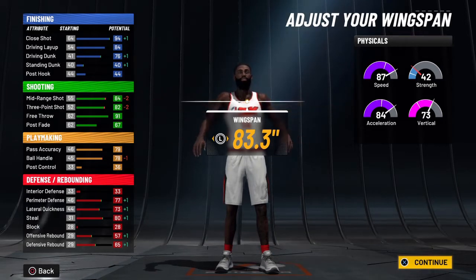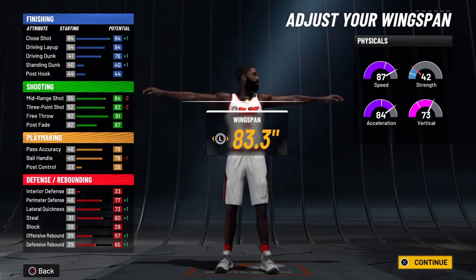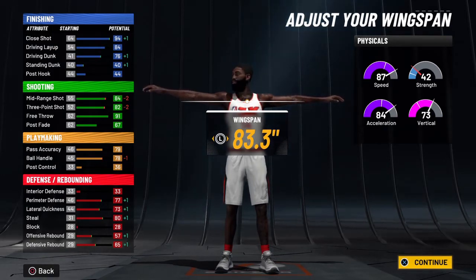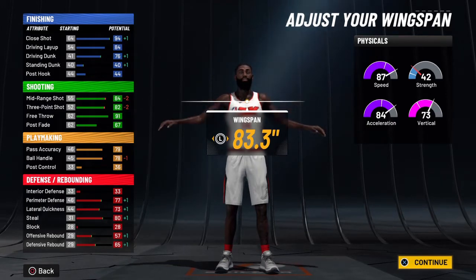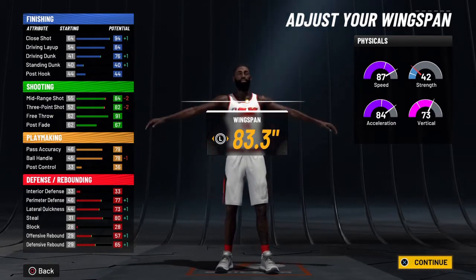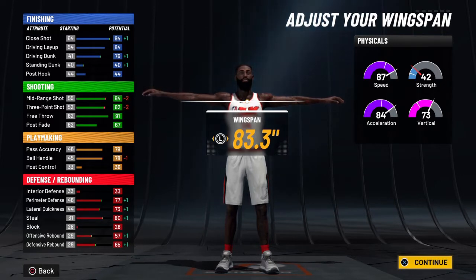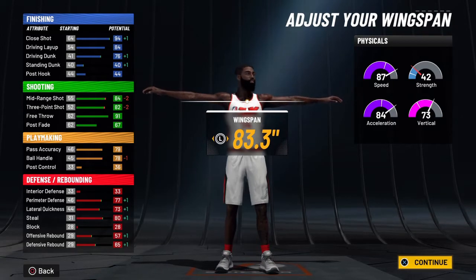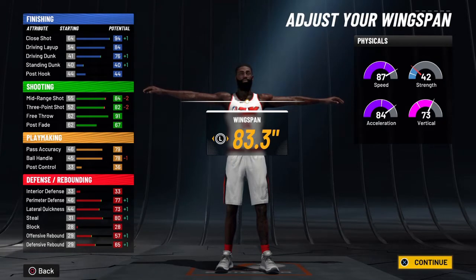It's harder in 2K as a guard to get a ton of boards, but you'll be able to on this build. In the more realistic James Harden version with less defense, you'd have around a 78 post fade. For physicals, the plus-four at 99 overall plus your Gatorade boost gives you 95 speed and 92 acceleration — really good on a 6'5" guard — plus an 81 vertical.